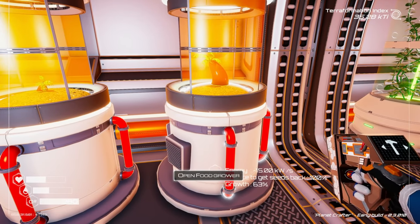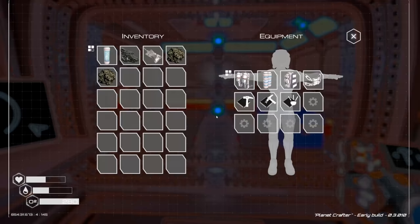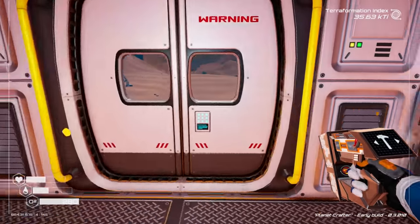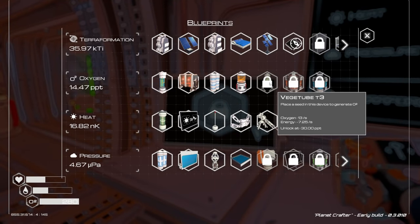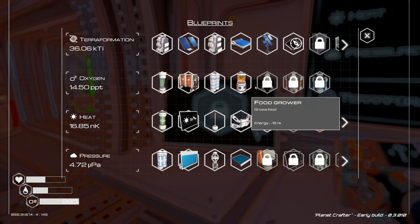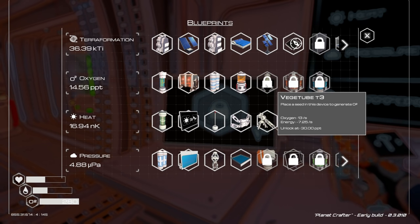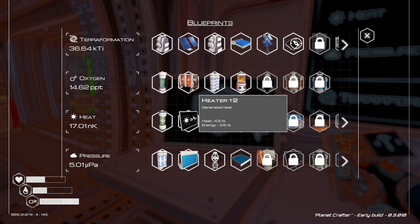How's our energy looking - 64, 54, looking pretty good. Growth is at 63%, those things take a while. Hopefully we get more than one food. What's our next upcoming item? Veggie tube tier 3 at 30 - we're at about 15. The biodome generates oxygen at 135 per second from heat, so we'd need more heaters. There is a heater tier 3!